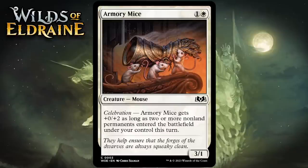Next up it's Armory Mice, which for 1 generic and 1 white is a 3-1 mouse at common. It has Celebration: it gets +0/+2 as long as 2 or more non-land permanents entered the battlefield under your control this turn. This seems like a reasonable 2-drop. A 2-mana 3-1 is like a D+ these days and this will be a 3-3 a decent percentage of the time. I think it will be often enough for this to be a C.